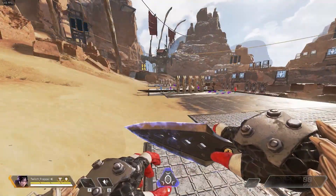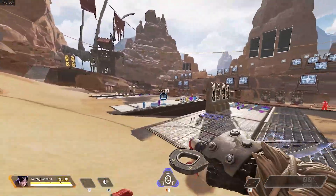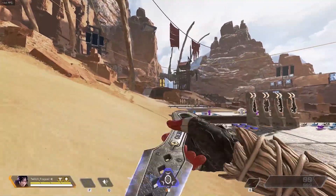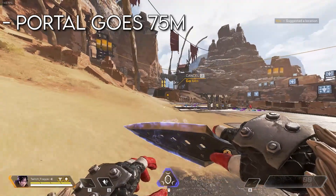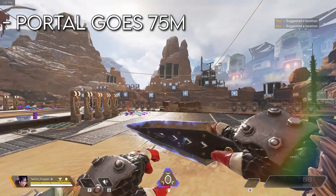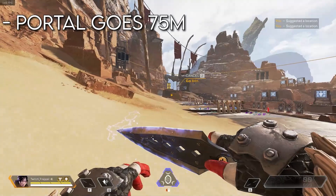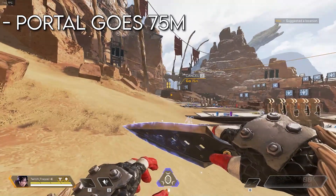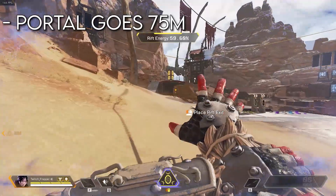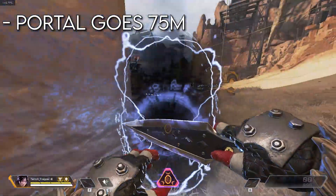Now that we're done talking about the passive, let's talk about Wraith's portal — her ultimate. Wraith's portal is probably the best thing about her. It can be used in a lot of situations and can make fights super easy. The first tip to know about the portal is it goes 75 meters. A good thing to do is put a ping where you want to go. If it's 75 meters or under, the portal will reach that spot. If it's over 75 meters, it will not reach. So you ping where you want to go, pop the portal, and it will end exactly at that 75-meter mark.